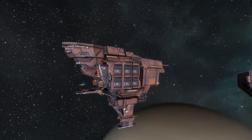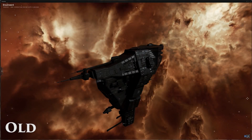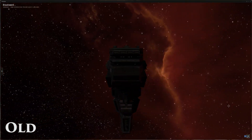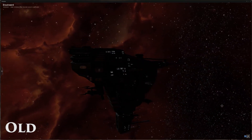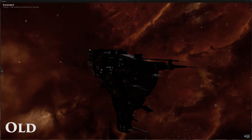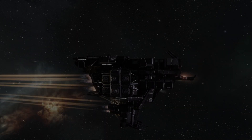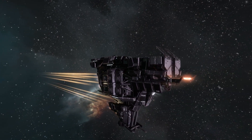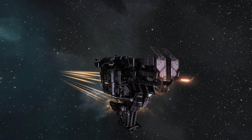That is it for the Rupture and we will be taking a look at the Broadsword next. I do apologize in advance if the ship is a little bit hard to see on screen — this is because the hull is for the most part entirely black, so it is a little hard to see in space. The Broadsword has a pretty significant difference mainly located at the front section of the ship.